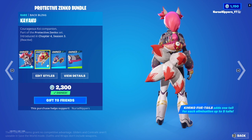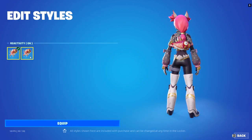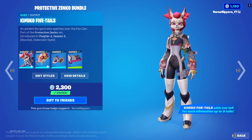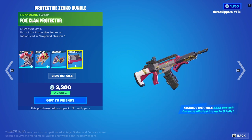This back bling looks like a courageous koi. It's reactive — you can have the reactivity on or off. When it is reactive it spits out some confetti. We've also got the Kitsune Claws pickaxe and the Fox Clan Protector wrap. Not bad looking.